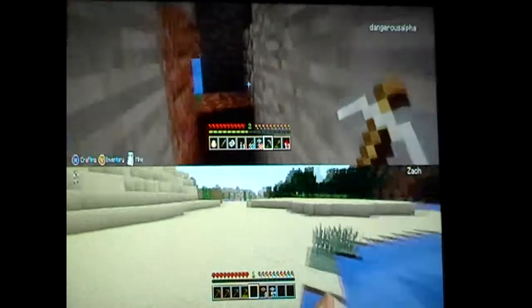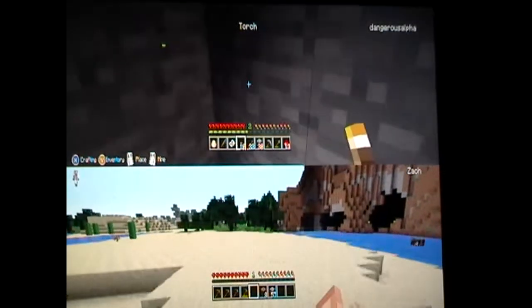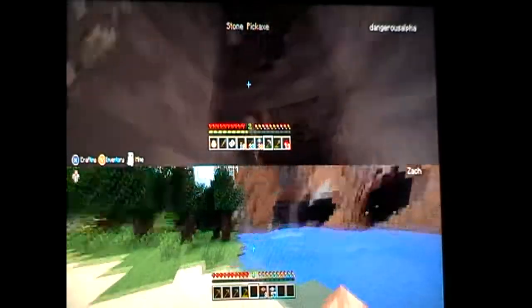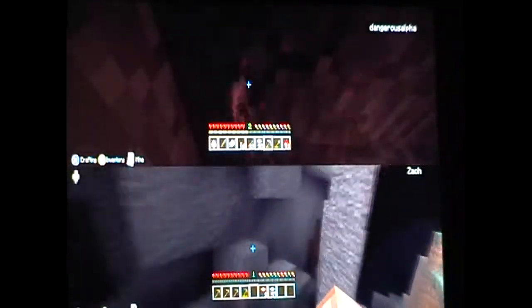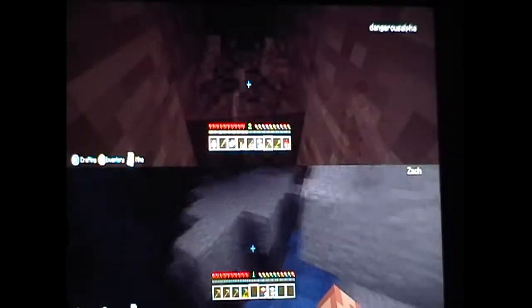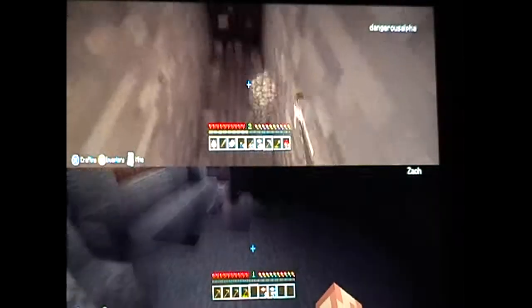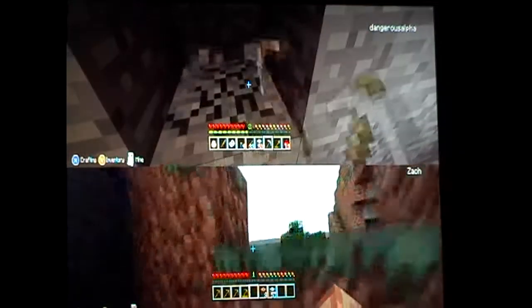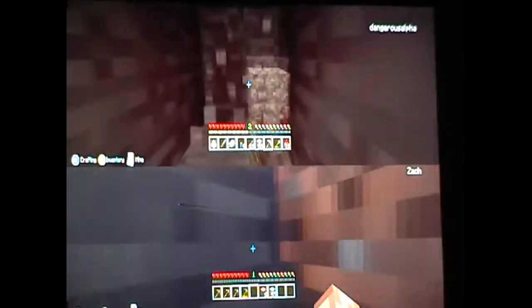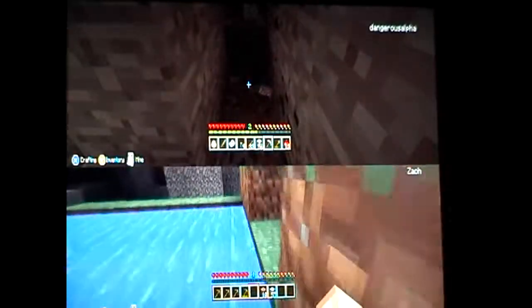Should I give you the wheat seeds so we can start the farm? I'm not gonna start the farm yet. What are you exactly doing right now? Just mining, making some more space. Here is where the hallway into the cave will be. Do you have any torches? You need some more coal. I'm making us separate rooms.